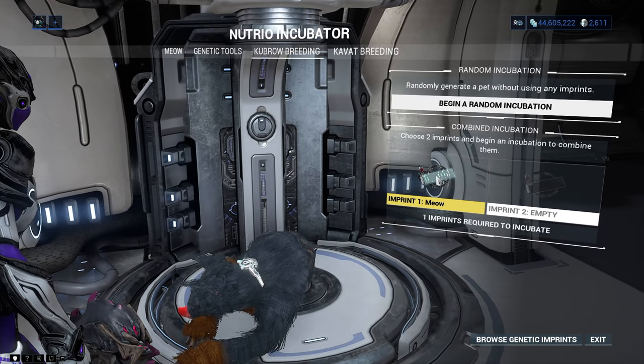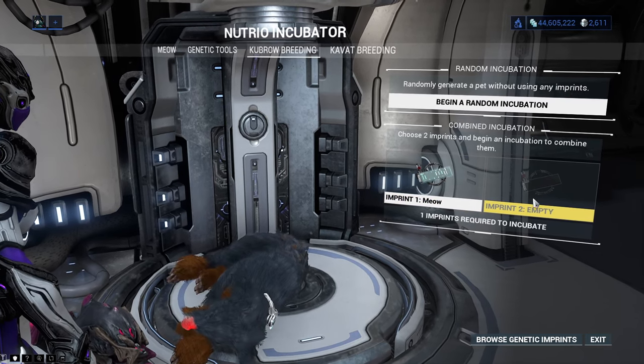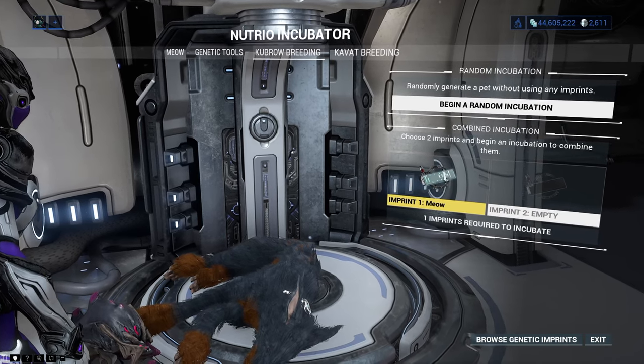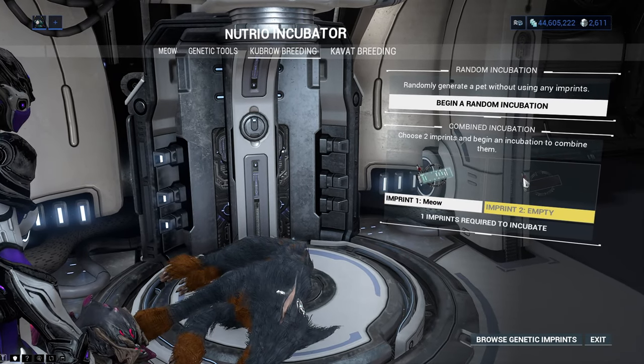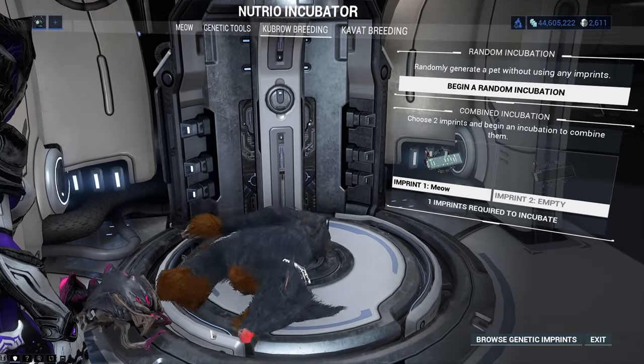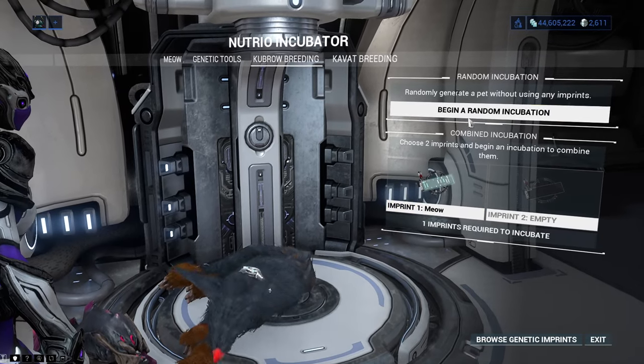For example, here I have a Chesa Kubrow imprint, so I will have about 50% chance to get a Chesa Kubrow and about 50% chance to get one of the other breeds. You may also add 2 imprints for the same Kubrow type, which will give you a 100% chance to get the desired type. For this time I will choose the random incubation.